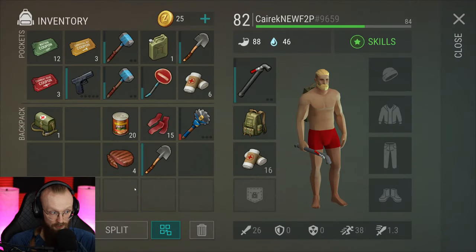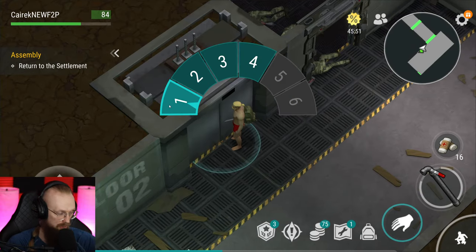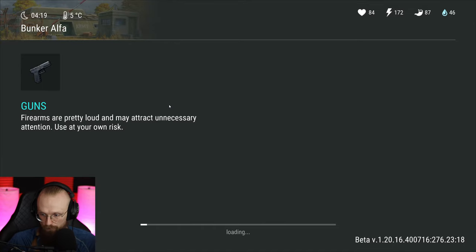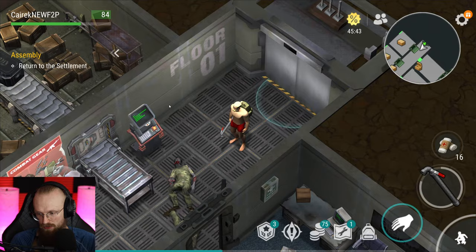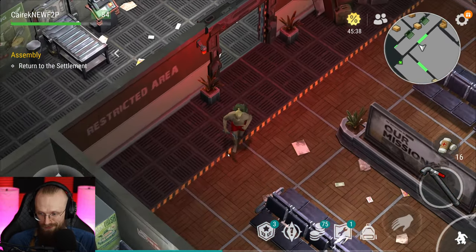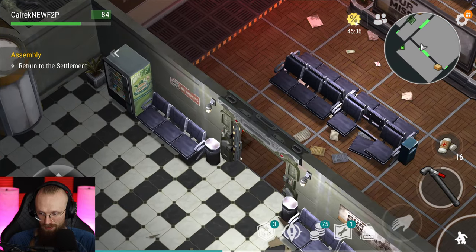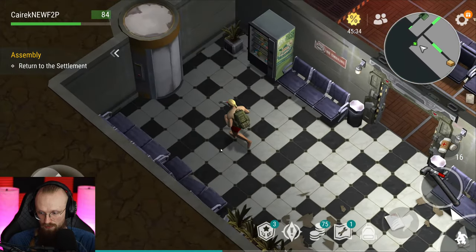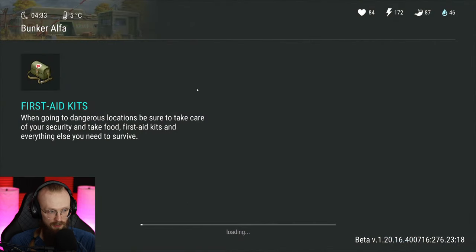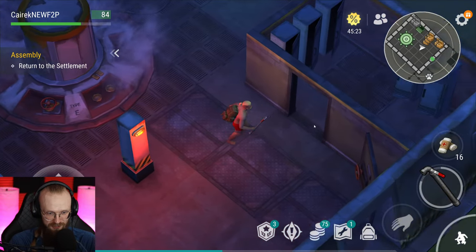We've already gotten 12 green tickets — green tickets for life. Someone asks when the new update version is coming out — I don't have the slightest clue, but the sooner the better. ATV transmissions are rare but you get them at the most unexpected moments, and you'll need 10 of those unexpected moments. Getting all 10 is probably the biggest challenge in Last Day on Earth, especially as a free-to-play player. If you buy season passes you can definitely get them.